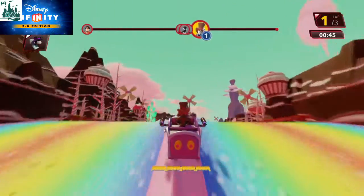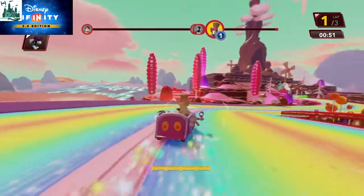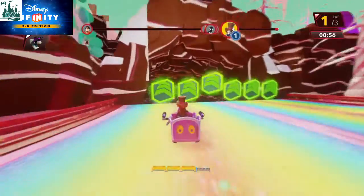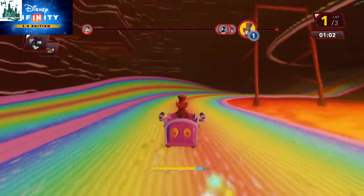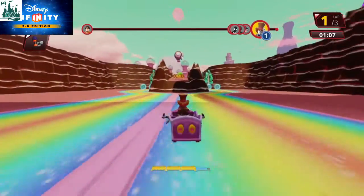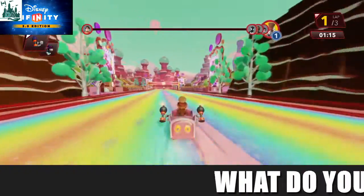Yeah, Alice Through the Looking Glass — they are the last Toybox-only characters for Disney Infinity to come out. It's a huge shame, still can't believe it's all over. But let's jump into some Speedway with Mad Hatter — I'm going completely nuts! It's also a good way of levelling up your character. Still number one, still number one!